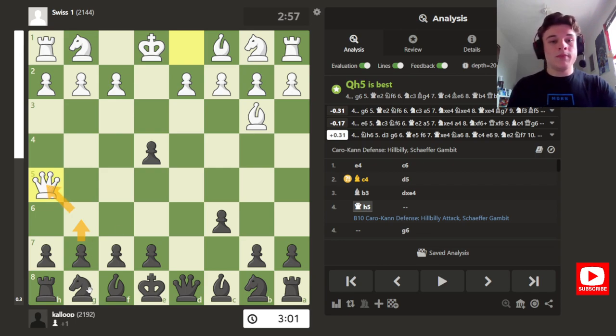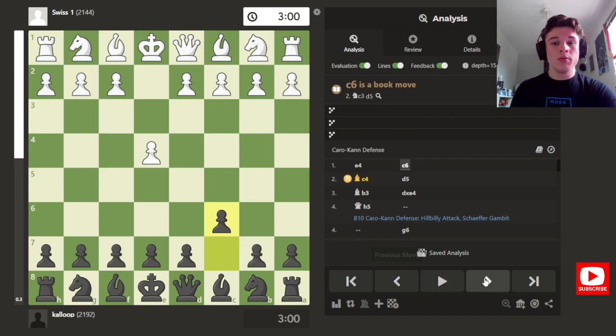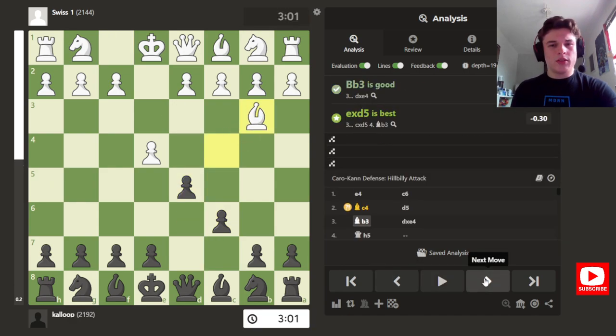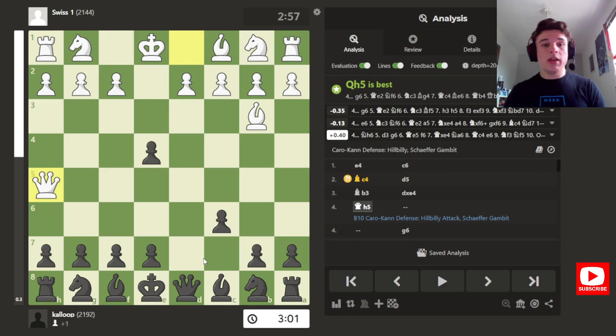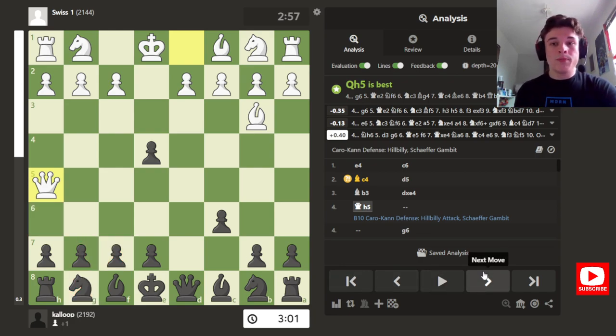G6 attacks the queen, and I can fianchetto my bishop. That's about as far as I've analysed it, but that's kind of how learning an opening works. You play the Caro-Kann, your opponent plays some weird gambit, and maybe you play e6 or Nh6 to defend the pawn. Then you look at the game review and go, ah — g6 is the best move, and you learn from there.